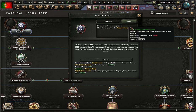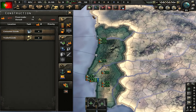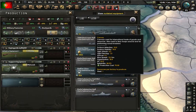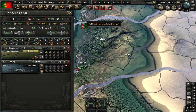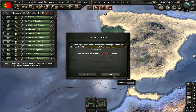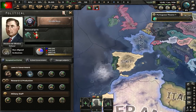First off, research — generic choices: electric, engineer, machine tools, factories. We'll build some military factories, dockyards, and start with convoys. Get rid of the infantry equipment and support equipment. Select all the divisions apart from one and delete them all, then train this one. We'll import a tiny bit of steel from the Soviet Union. Speed five, let's get going.